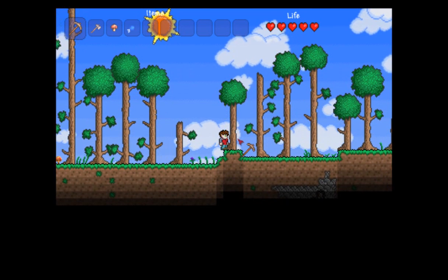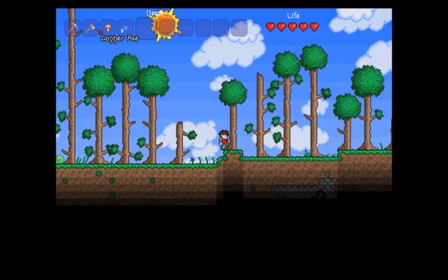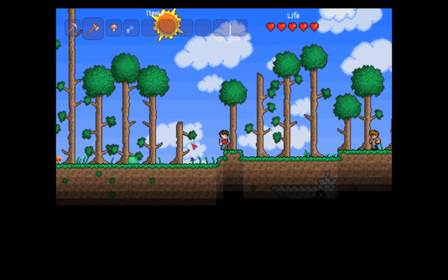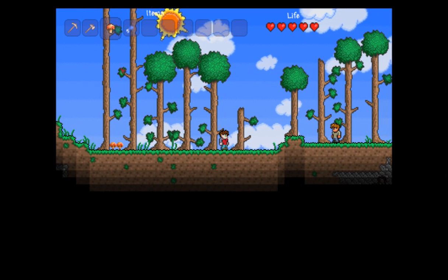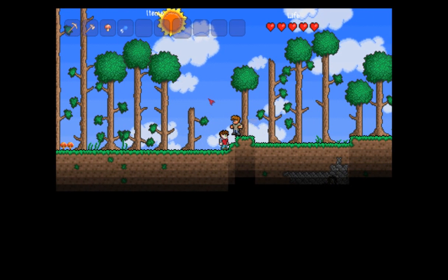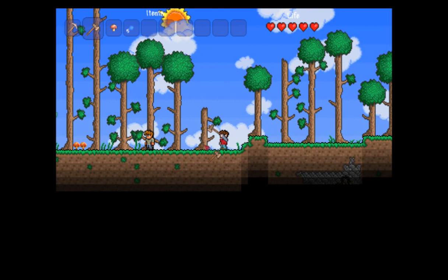First thing we're going to do is chop wood, so saith the guide, and that's what we're going to do. Up here is our hotbar. The hotbar can be scrolled through with the mouse scroll wheel to choose which item you wish to put in your hand as the active item. You can also just press the corresponding number — the first slot being one on your keyboard, second two, three, four, and so on. Let's head over to the axe and chop a tree. You just want to point at it with your mouse, get relatively close, and just hold down the mouse button.